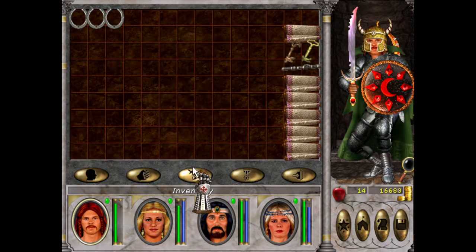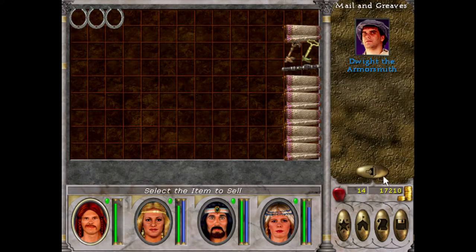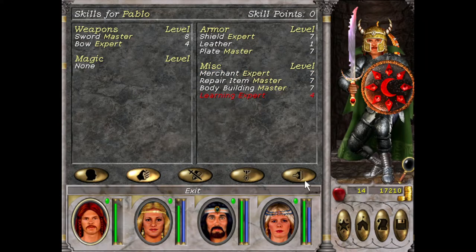His damage goes up by one — can't go wrong with that. We'll sell those and come back. I want to get Master Merchant too, that's also what I want to get. It might be Silver Cove perhaps.